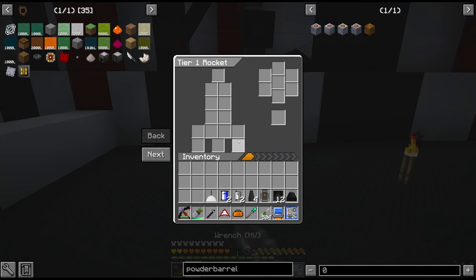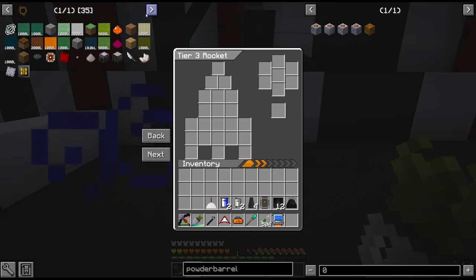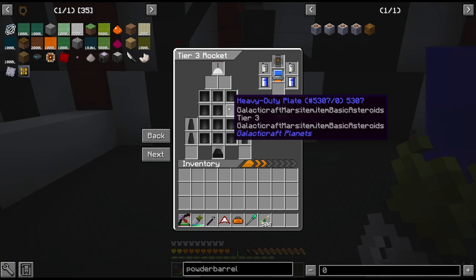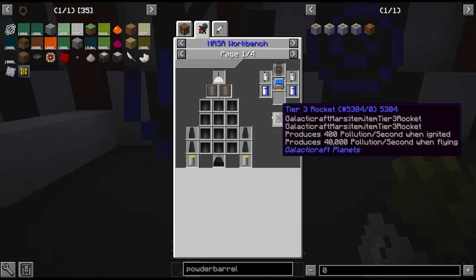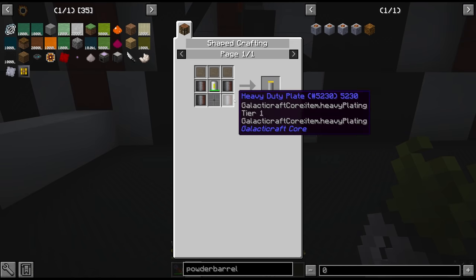We first need to unlock our schematic, which opens up the page for the tier 3 rocket. This looks correct but I think we're missing four pieces here - a slight oversight. We need two more heavy duty platen tier 2 and two tier 1 boosters.